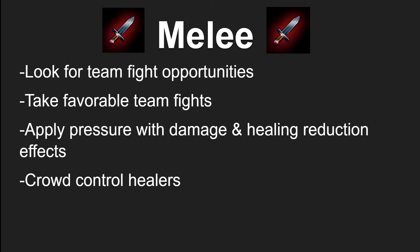With melee DPS, you are the front line of team fight composition. You're going to be looking for favorable team fight scenarios where you outnumber the enemy, applying pressure with a large amount of damage and healing reduction effects, while looking to crowd control enemy healers. A lot of melee DPS get tunnel vision trying to kill the enemy healer, but because you are in the front line, you are often close enough to briefly crowd control them. Having an enemy healer sit 4 to 6 seconds in crowd control can often be enough to kill someone on the enemy team and get your team the edge to win the fight.